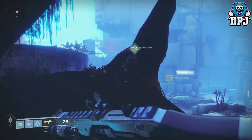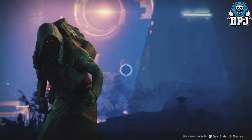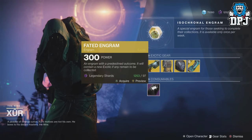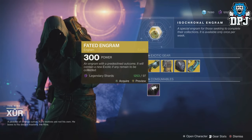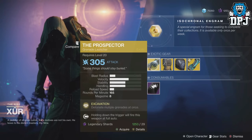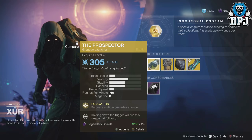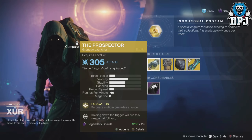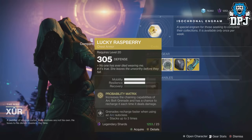This week we have the Fate of All Fools — I've got basically every exotic in the game so I'm not going to waste my Legendary Shards on that. We also have the Prospector Grenade Launcher costing 29 Legendary Shards; its perk is Excavation — detonate multiple grenades at once.